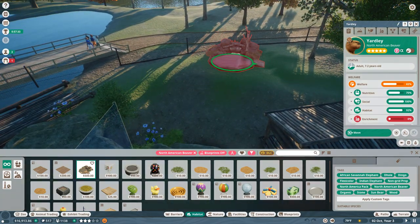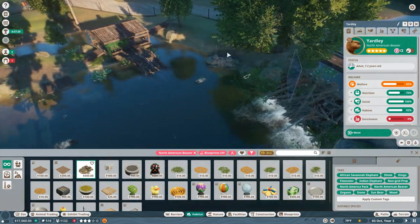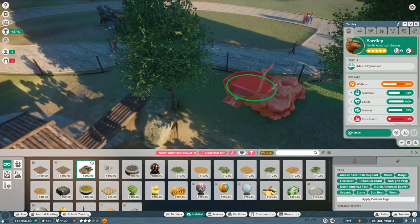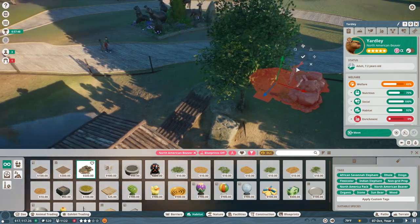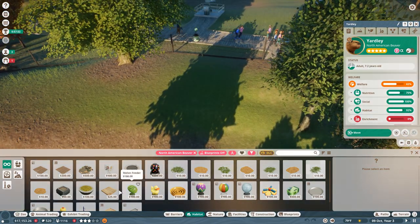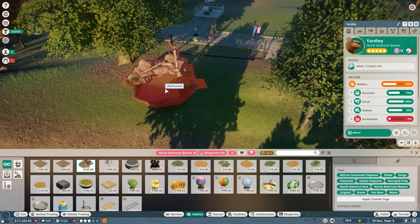Oh my gosh, I'm so excited! Okay, we have to figure out where we can put this in. That's probably why they had so much room over here — so you could put in a whole bunch of beaver pools and just watch the beavers play with this. Now I might have to push some guests out of the way. I did give them these huge zones.